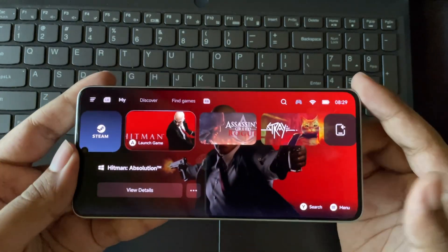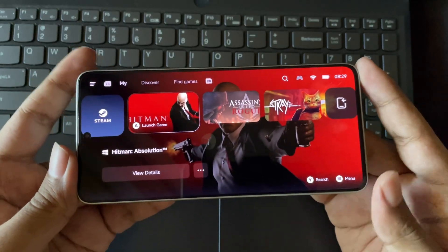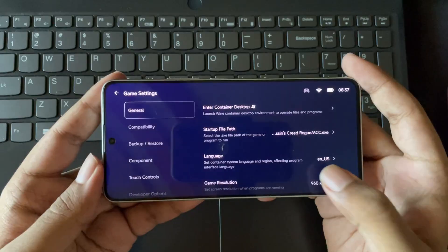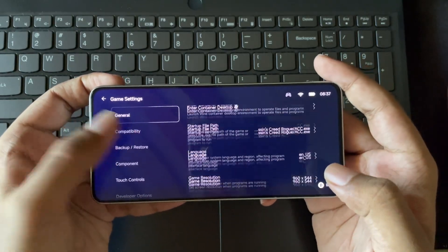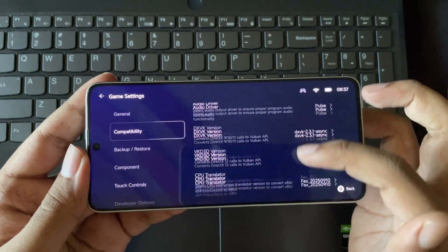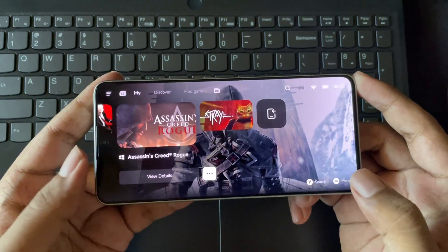Whereas in this version, you can do both online and offline with a lot of these inbuilt services. If we go to game settings, everything will be the same as usual. And in compatibility, they added sync cloud configuration, which means you can sync all these settings and presets for the game whenever you reinstall.